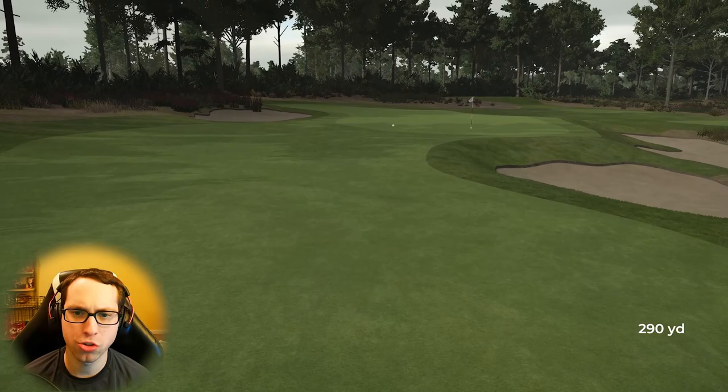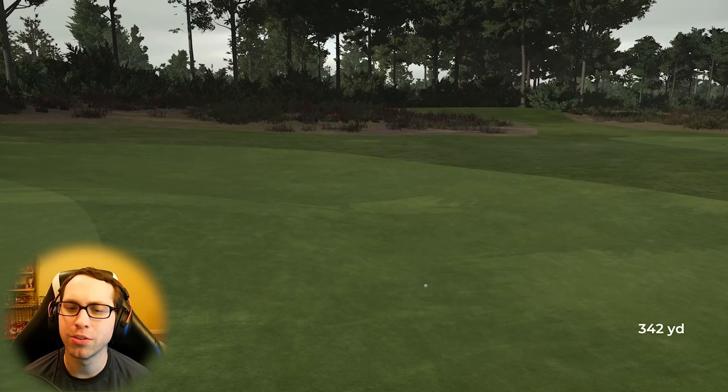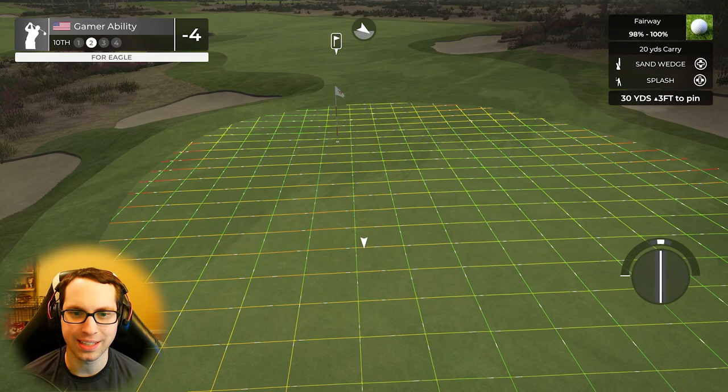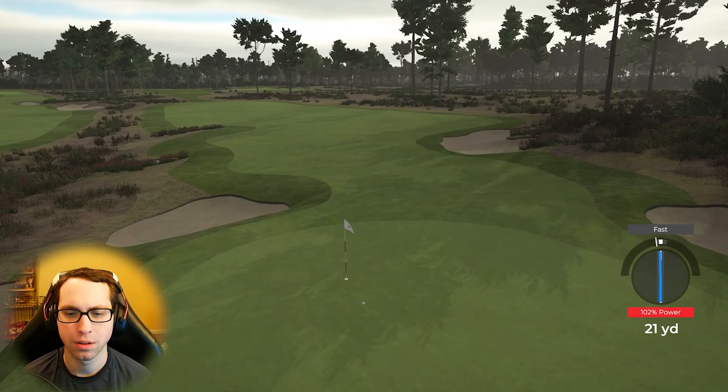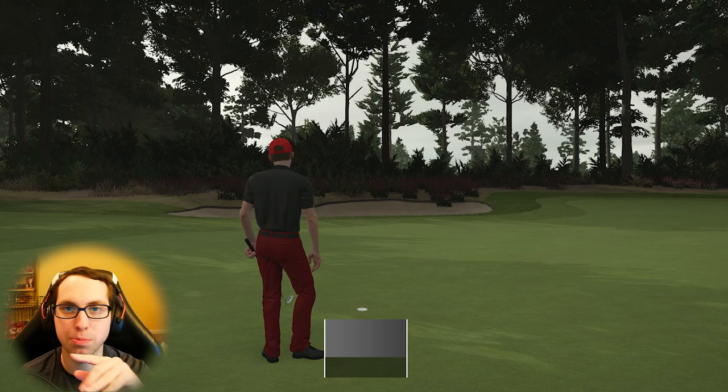We make this, we retire. That is such a well-designed drivable par four — CD, very nicely done on the second hole, that is a very cool golf hole. I need to hit all the splash shots I can because when the new game comes out there's no splashing — well, I take that back, there's only splashing from the sand, which is how splash shots should be.